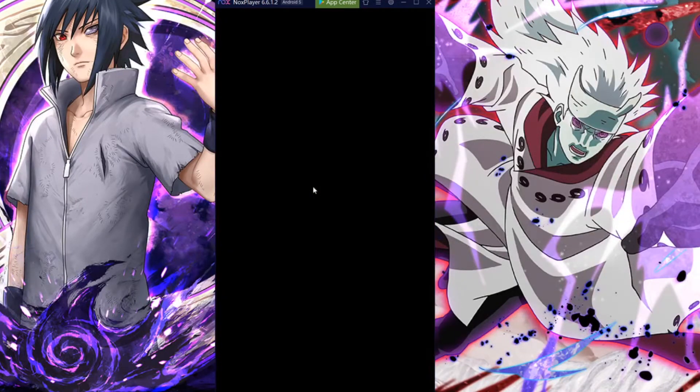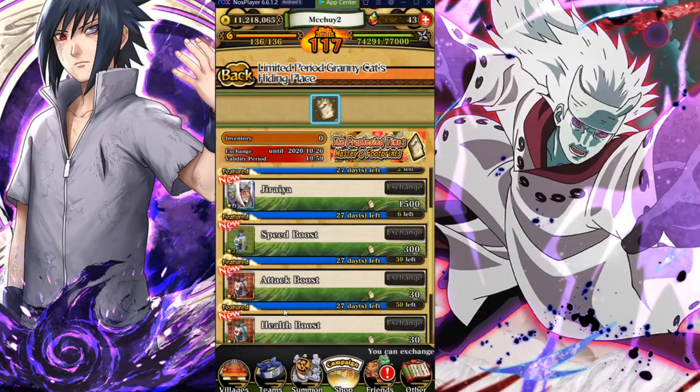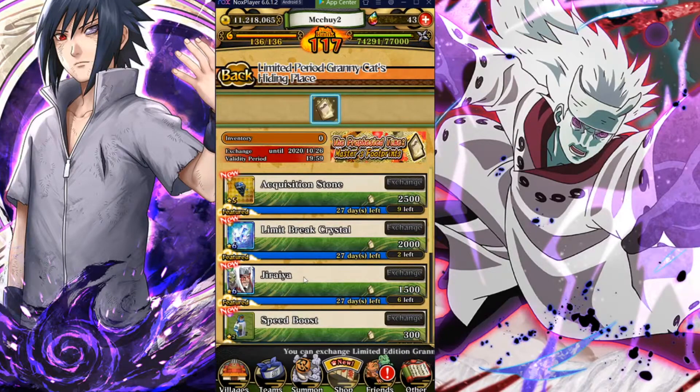Let me show you what you can get from that emergency mission. From the points, you're getting nine acquisition stones, which is amazing — that's like one and a half six-star stones, since you need six to make one six-star and three is half of one. Also included: number break crystals, Jiraiya, speed boost pills, and more. Jiraiya is a really good skill-type unit — worth grinding if you don't have them yet.